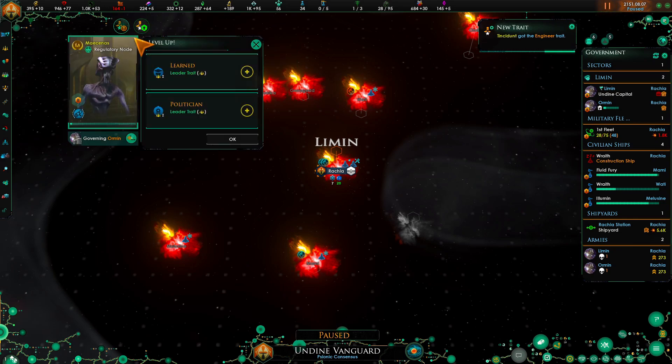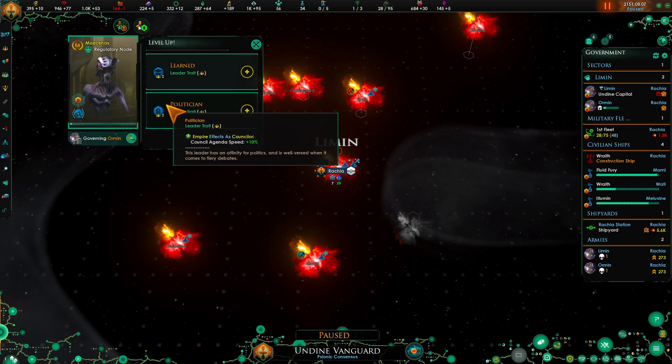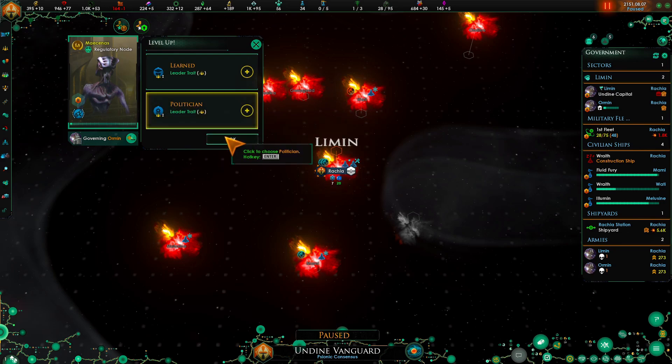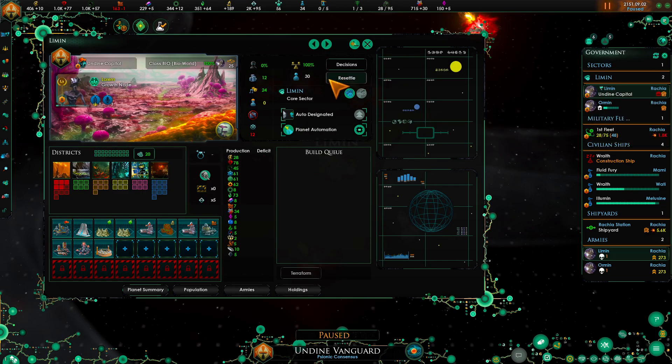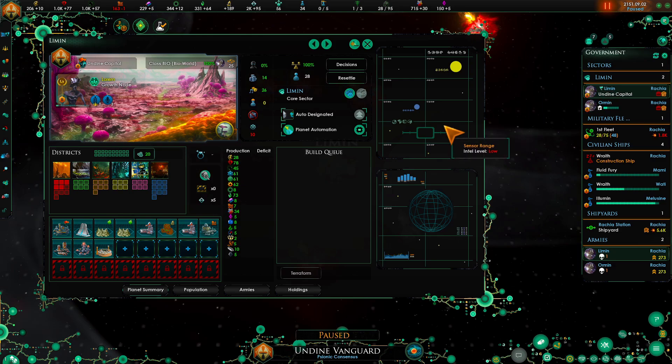We have cognitive node which is for the science critter - you have unity and all this. Since this actually helps with research as well as build speed and cost, I'm going to go with the engineer first. And regulatory node - anomaly research speed and agenda speed - in this case we're going to go with the agenda speed. I'm going to move two over and take that spot once it's available.